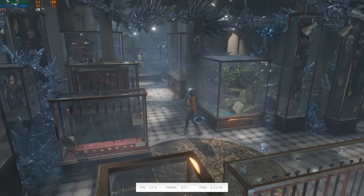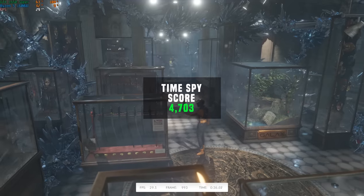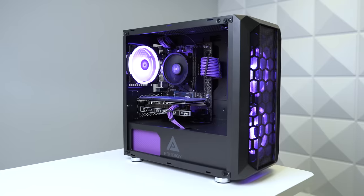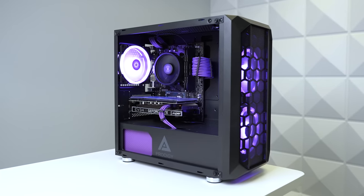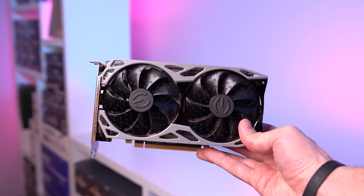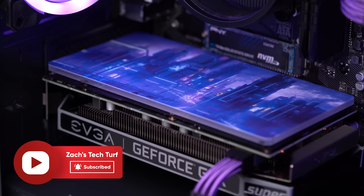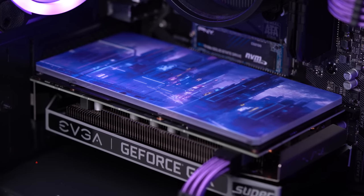To wrap up the benchmarking run, just like always, I put this PC through a 3DMark Time Spy run, and it cranked out a final score of 4,703. Hopefully you enjoyed this different style of testing both the gaming PC and my own PC gaming skills. Feel free to let me know of other practical challenges you'd like to see me tackle with the next gaming PC build guides, and make sure to hit that subscribe and notification bell if you haven't already, so you don't miss them.